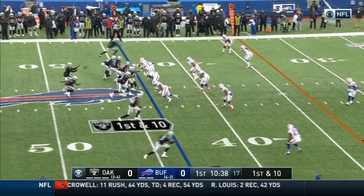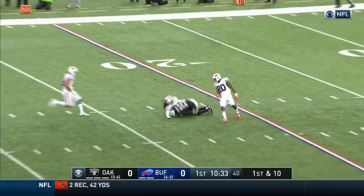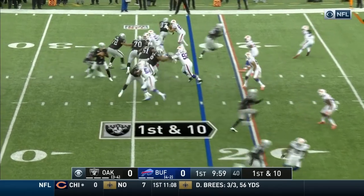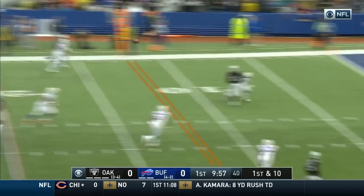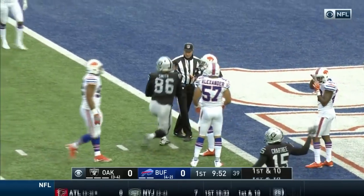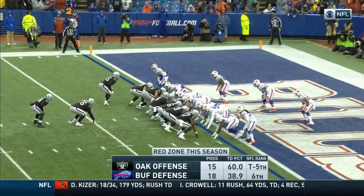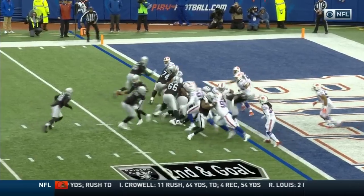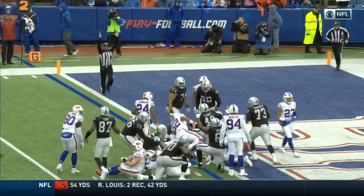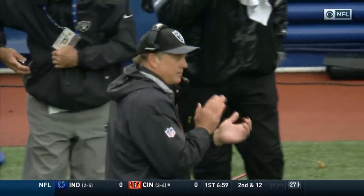The drive: Carr on 1st and 10. Carr over the middle, and that pass is caught by Crabtree. So good he makes catching the football look boring. Carr wants to go back to the air — lofts one for Lee Smith, and he's got it inside the 5-yard line. The former Buffalo Bill brings the Raiders to the 1. It's 1st and goal. Oluwale is the running back. A handoff to Oluwale, and he has taken it in for a Raiders touchdown. What a drive to start this game by Oakland, and they lead 6-0.